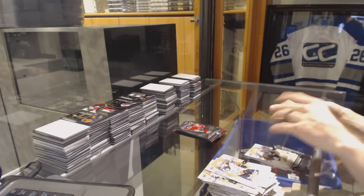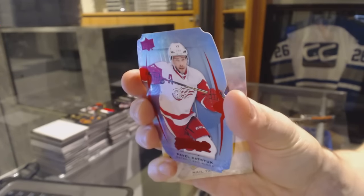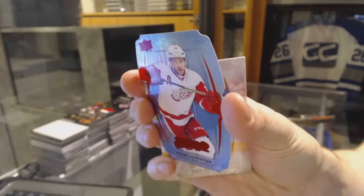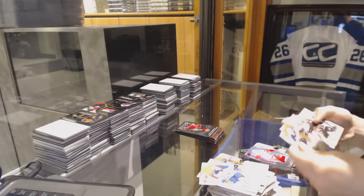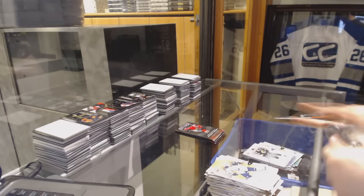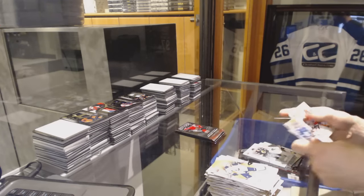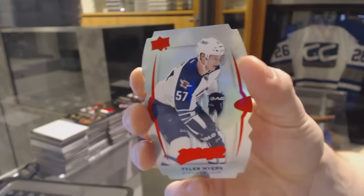Puzzle back of Jeff Carter. And we've got a Level 2 Purple die-cut Pavel Datsyuk. Silver of David Krejci. Cam Talbot puzzle back. And we've got a Level 1 Teal die-cut Tyler Myers.